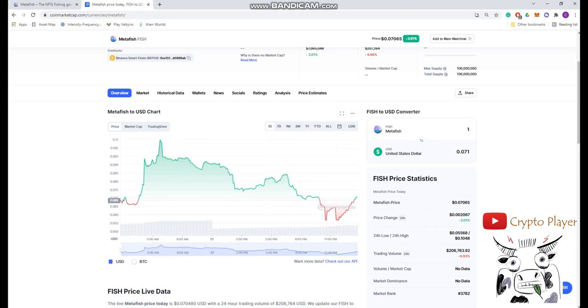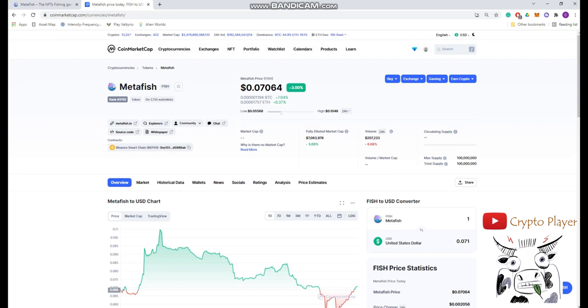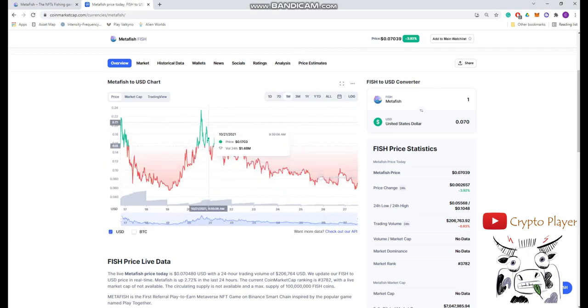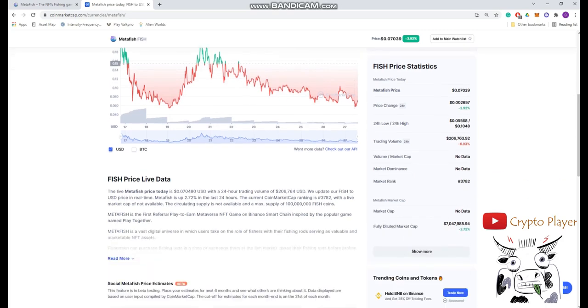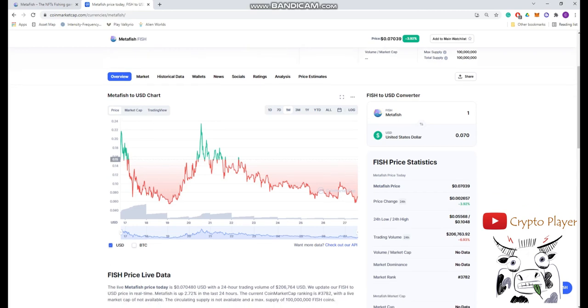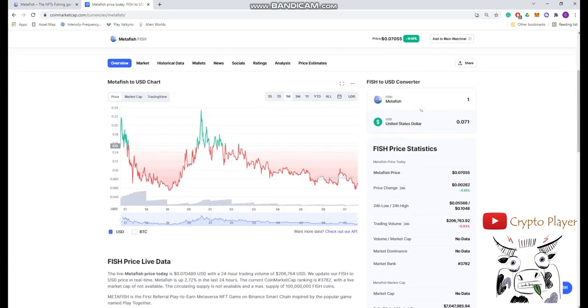We're going to look into this MetaFish game. There's a FISH token on CoinMarketCap — the price is around 0.07 but it fluctuates a lot every day, going up to 0.1 or 0.12 and down to 0.05. It went up to 0.22 and then came back down to around 0.05. That fluctuation gives you a chance to buy from the bottom and sell when it reaches 0.1 to 0.2.